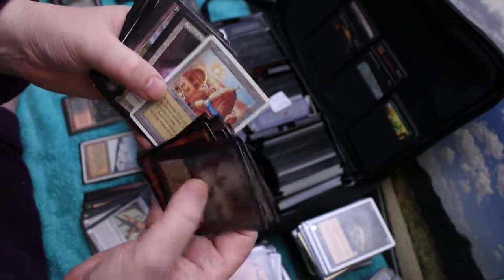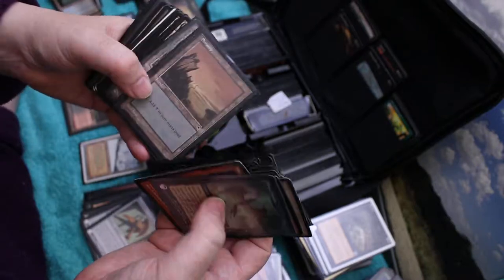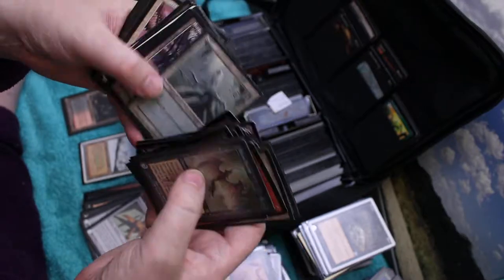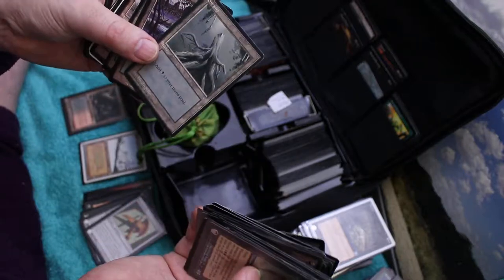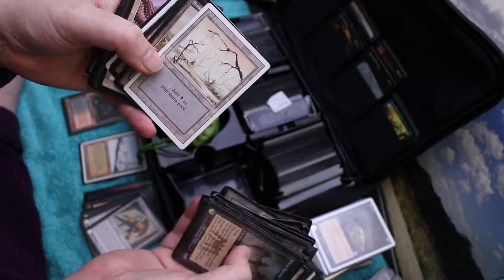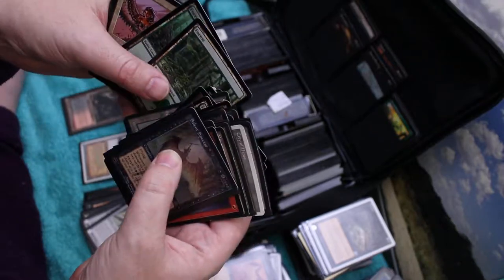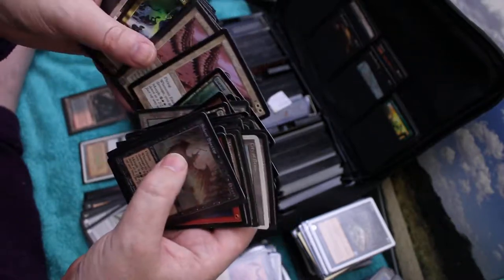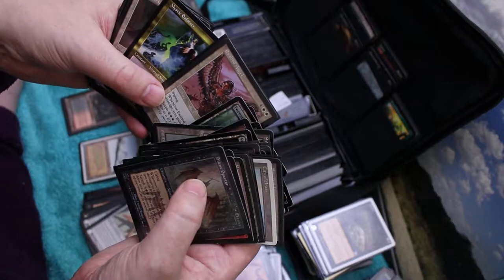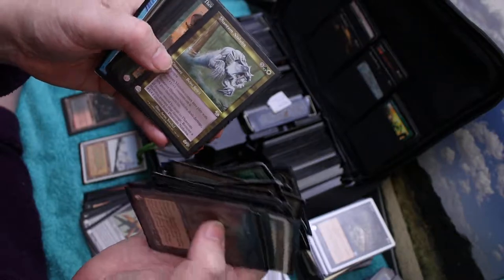Deep Analysis, City of Brass, another Spectral Links. Quite a few swamps, a foil swamp there. Then we've got all these Ice Age lands, earlier lands, Plains. Someone else I gave a load of angels to because they loved angels. A couple of Exalted Angels, Mystic Enforcer, another Spectral Links, Chromatic Sphere, Phantom Nishoba.